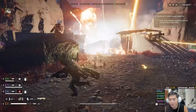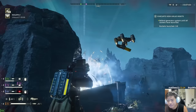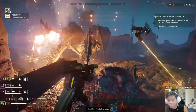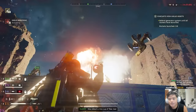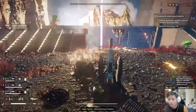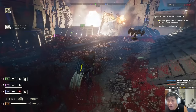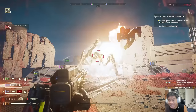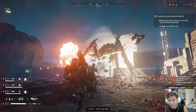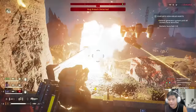They've broken through the walls! I see a bile titan - submissive and quasar-able. I missed! Requesting air support. I'm sorry, what the fuck happened? I didn't kill him. Dude, how is this thing standing? Oh my god, it tanked two quasar shots! Boys, where is the fire coming from? We got it, we got it.